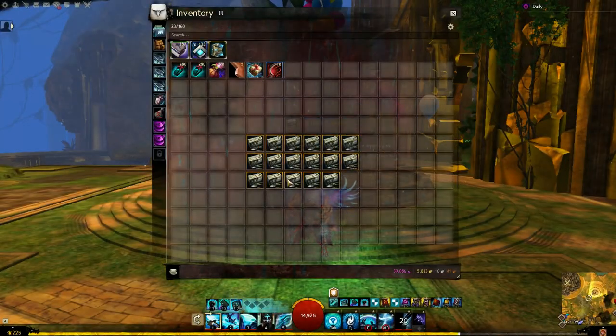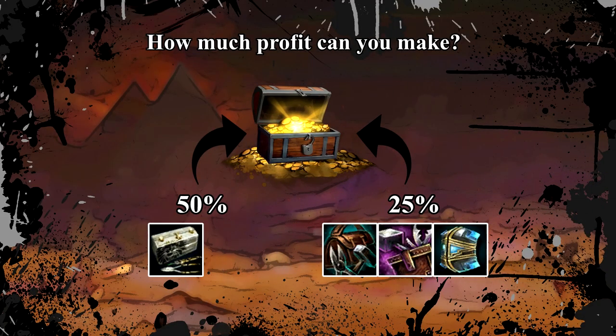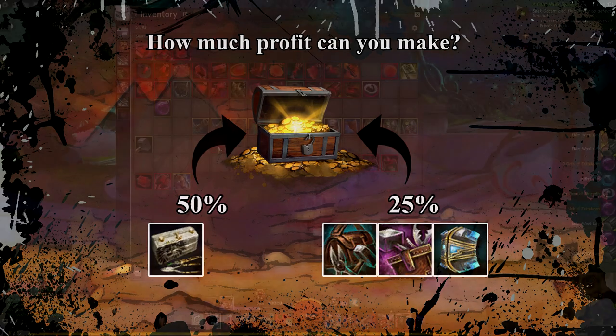Welcome back everybody to another guide video. This video is a gold guide on how much profit you can make and also the difference between the 50% and the 25% chance at rarer materials.